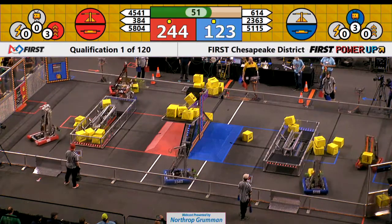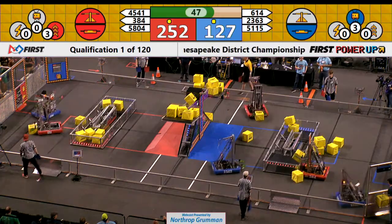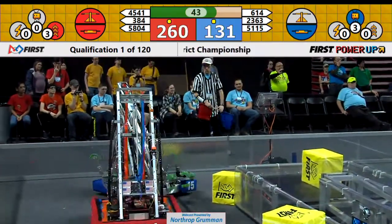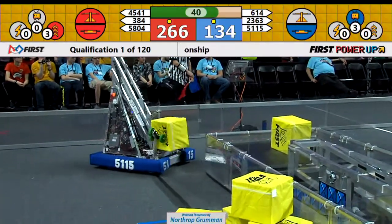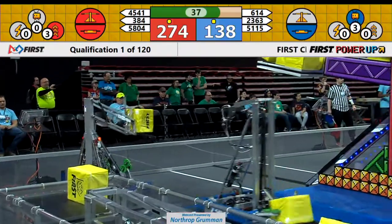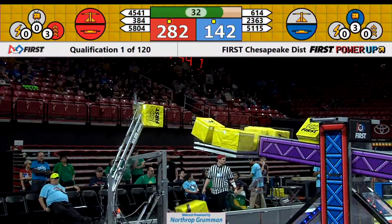54 seconds into the match. Red Alliance has double the points of the Blue Alliance. Blue Alliance plays their levitate power-up. The levitate power-up gives each alliance, when they play it, 30 points. That's on top of the five points per cube for putting it in the vault.